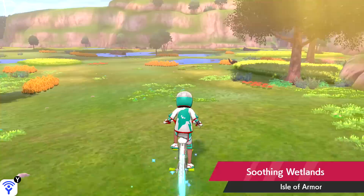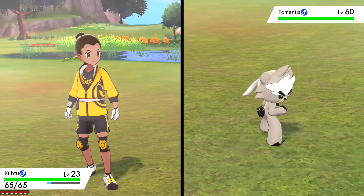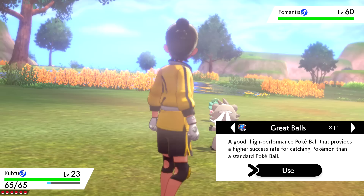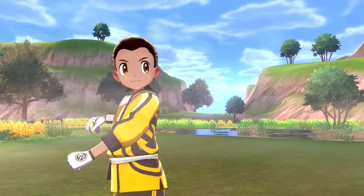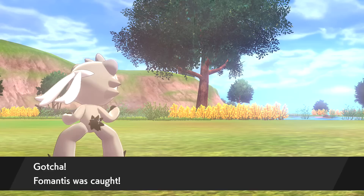What else can we do around here? I'm sure there are some new Pokémon. Oh, this is so cute - it's a Fomantis! I haven't seen this one before. I like its little pastel colors. We're definitely gonna throw out a Quick Ball right away. It's level 60, so Cubfu can't fight these yet, but that's sort of the fun of it. A critical throw - and it's an immediate catch! Fomantis was caught!